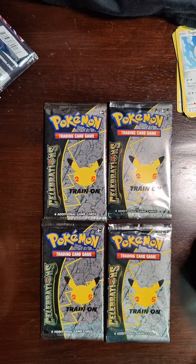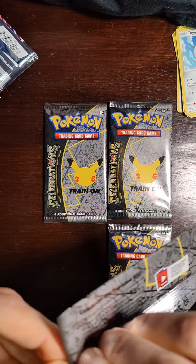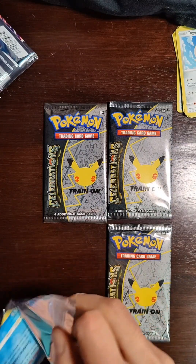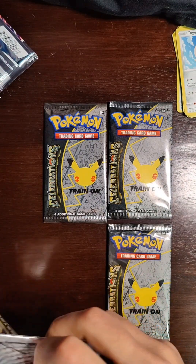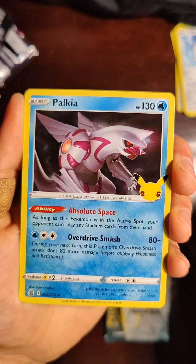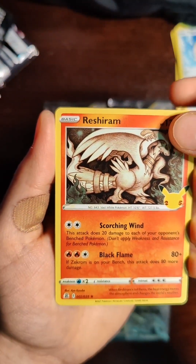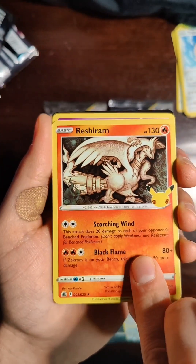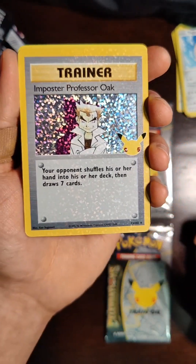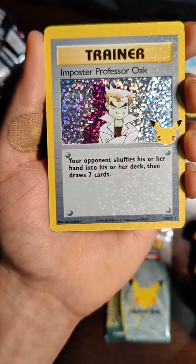We got four Celebrations packs to open. I'm feeling really good here. Last time I did these we got a lot of Pikachus — not that that's a bad thing, I mean it's the most iconic Pokémon, but going for something big. Palkia to start with. A Zekrom — very cool. Under that, an Impostor Professor Oak — very cool. I remember having one of those back in the day.